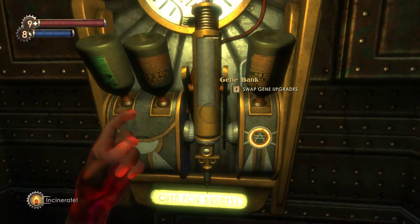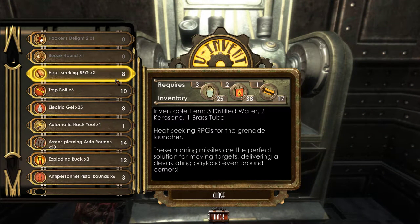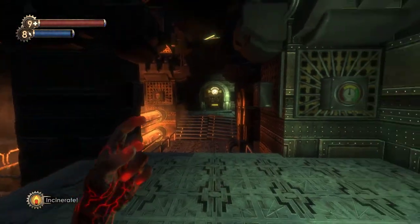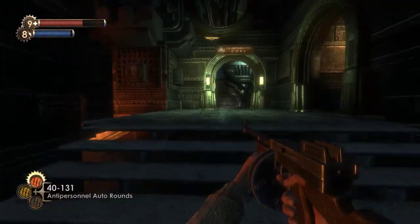There's also crafting. You get junk resources as you go and can craft different things at U-Invent machines — auto hacks, exploding buck, trap bolts, electric gel, heat-seeking RPGs. These are big value items and you just create them from junk. For example, I can craft 10 times 6 trap bolts, so I can craft 60 trap bolts right now — absolutely insane. I think crafting is broken if used optimally, because trap bolts are so good they can single-handedly kill big daddies if you set like 10 in a row, and you can scale their damage with Electric Flesh. This game has a lot of systems in it that keep people engaged: gene tonics, crafting, resource collection, weapons, weapon upgrades — quite a bit going on.